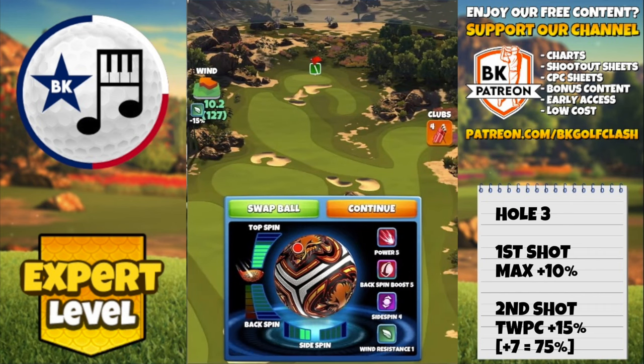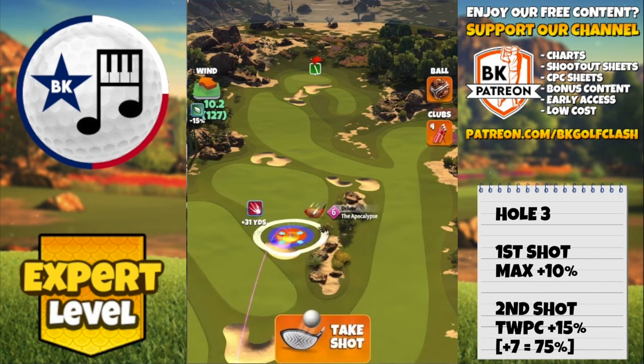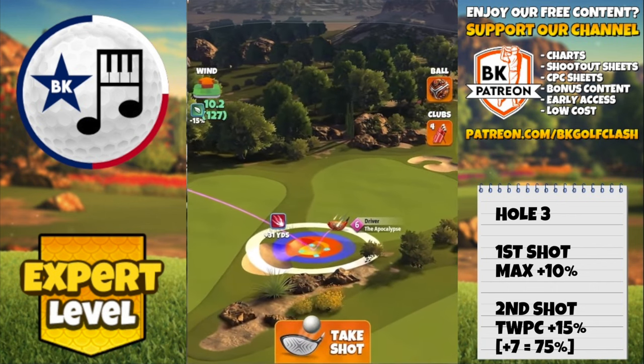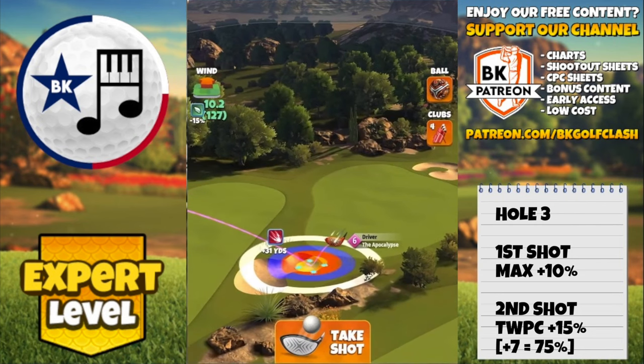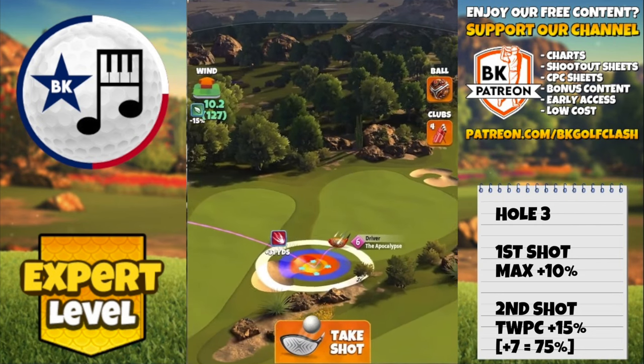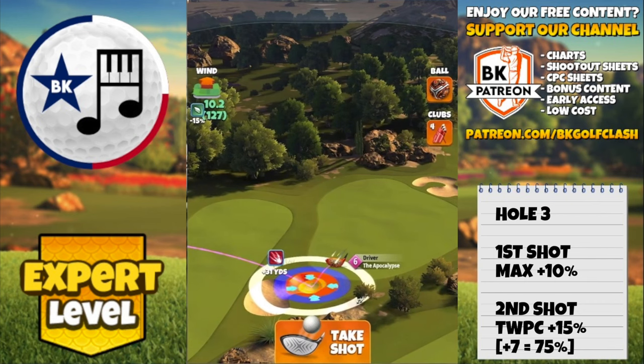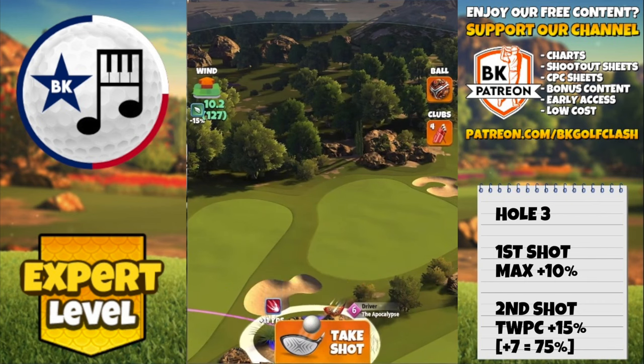You don't have to use the ball I'm using here — a Berserker will work nicely. The only reason I picked this ball is it gives me plus three over-power stability. It's a no-movement target shot; you want 5.8 top spin and two bars side spin to the left, power 5. A Berserker is going to work fine, but this one gives me plus three, making it easy to hit perfect.